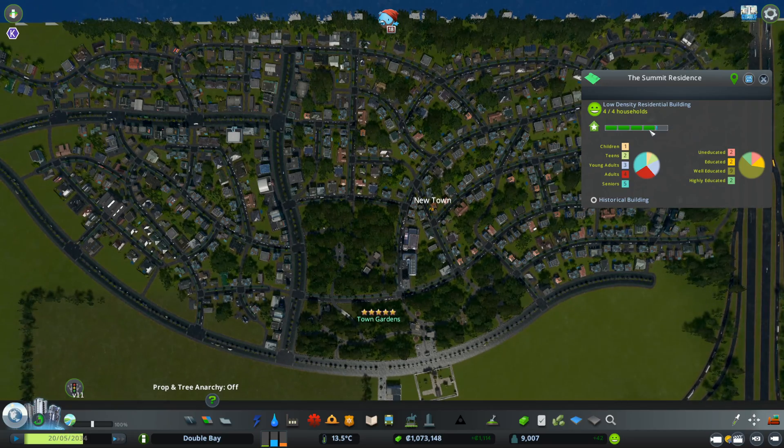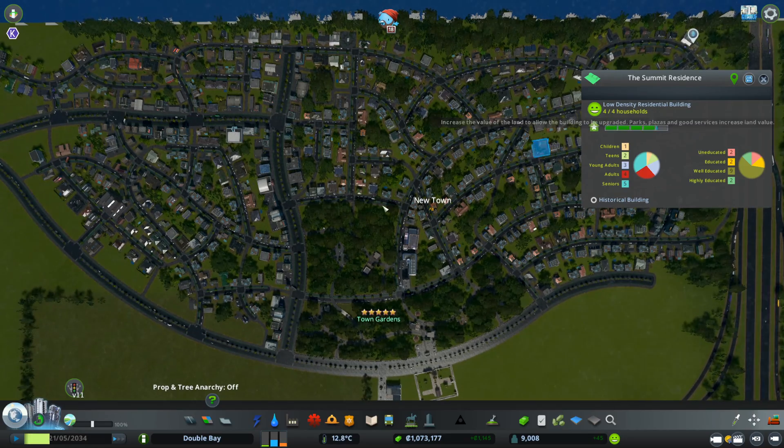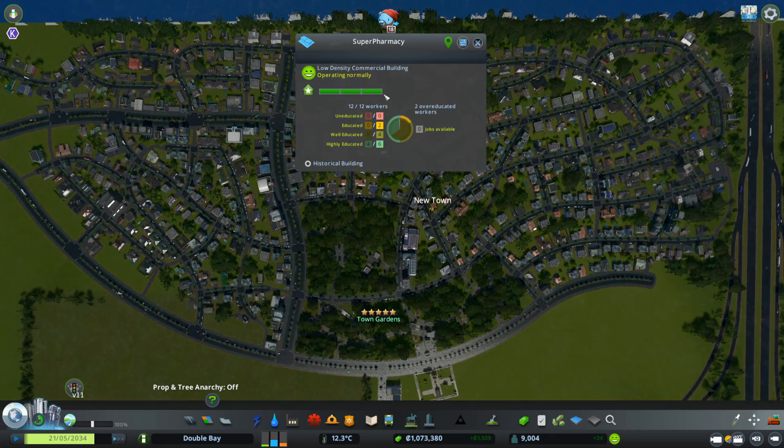Residential has five levels, while commercial and industrial only have three levels. As you can see here, commercial just has three levels.